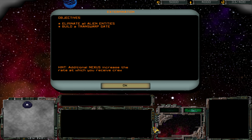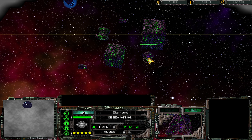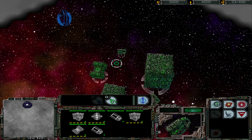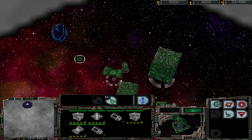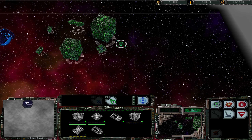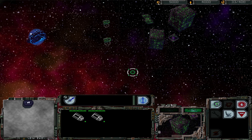Bollocks. Okay, so eliminate all alien entities and build a transwarp gate. We've got a bouncing diamond — fantastic. Have we got any planets? We're moving up here a little bit because we've got our dilithium moons. Let's get you guys sorted.